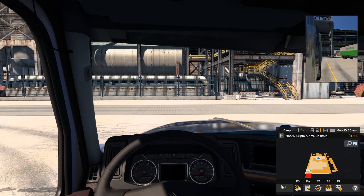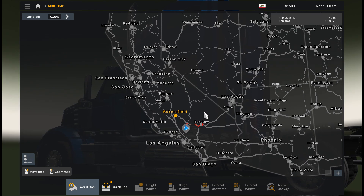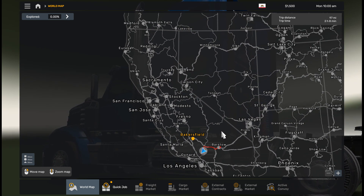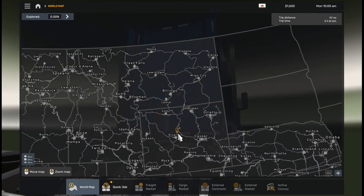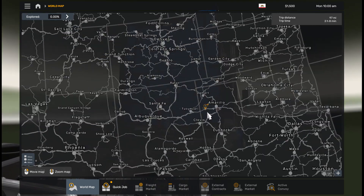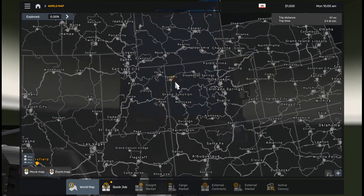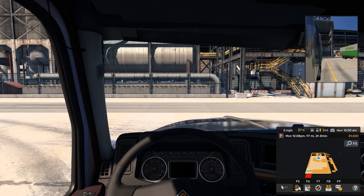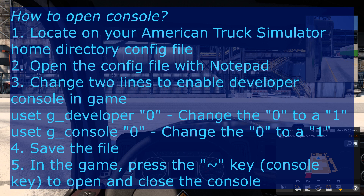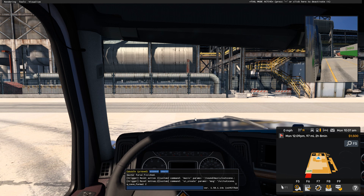We are in the game. We see our first route, but checking the map we see only one open city — the base here. This city is open; the rest of the roads and cities are closed. What we are going to do next: Step 1 is to make your profile editable. Open the console, type 'g_save_format tool', and now your profile is editable and decryptable.